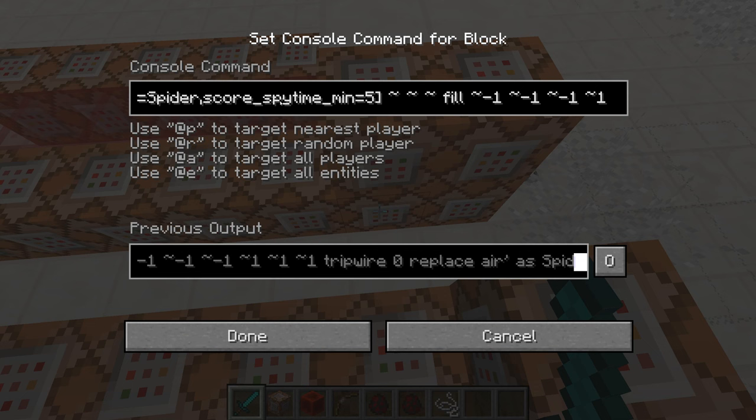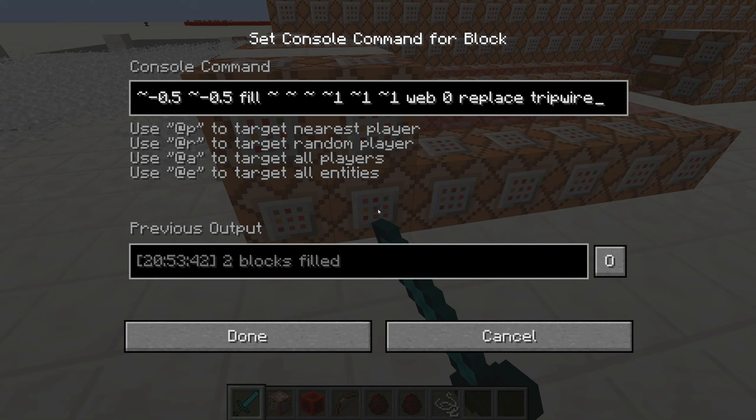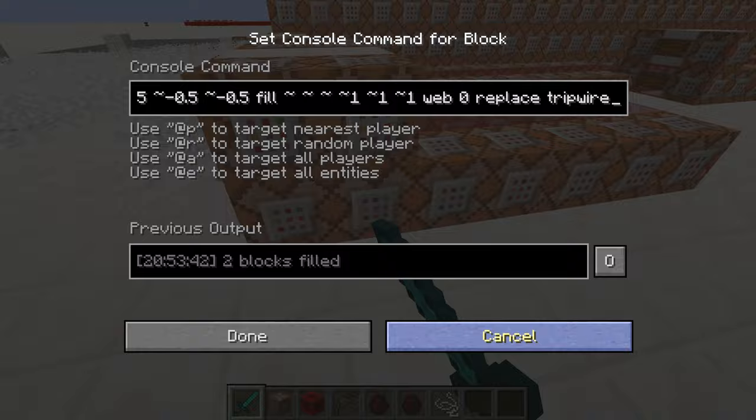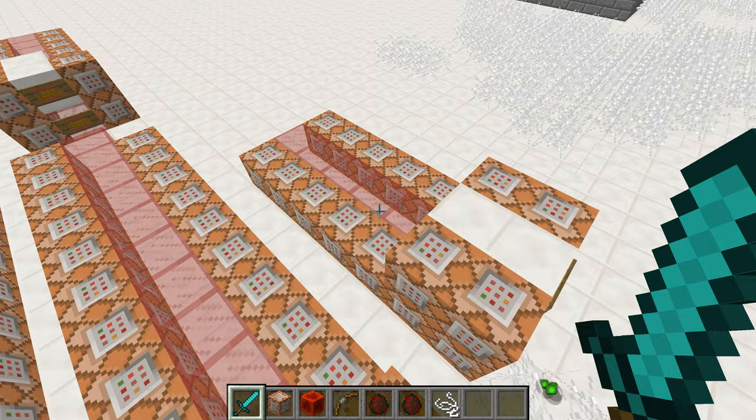I execute at all spiders with a spy time of at least 5 to fill around them with tripwire, replacing air. And if their spy time score is 7, then it replaces the tripwire with webs. The tripwire is placed in a 3x3 area around them, and the web is placed in a 2x2x2 area — it's 3-dimensional.